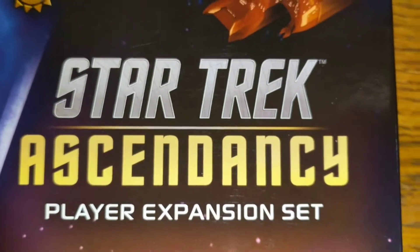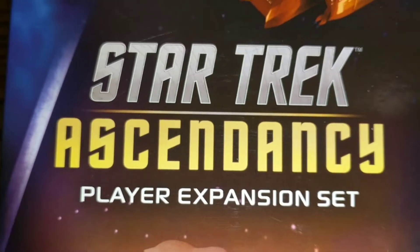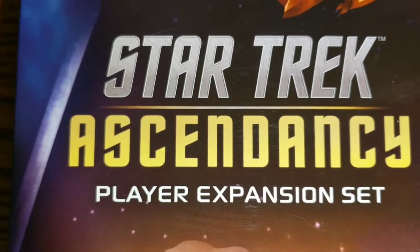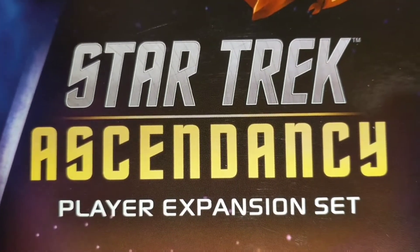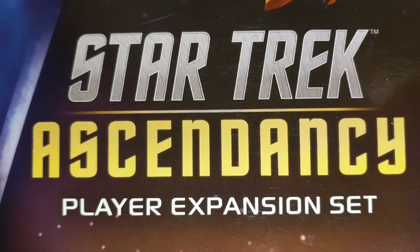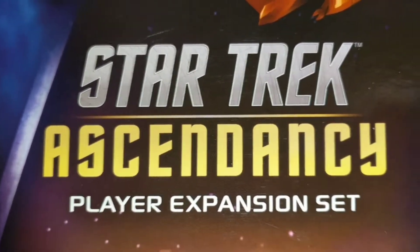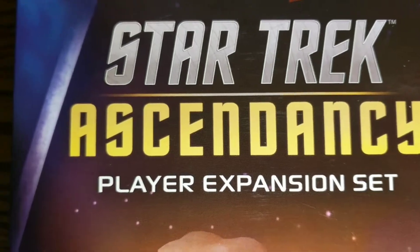Welcome — this is a follow-up video to the unboxing videos I did a week or so ago for the two-player expansions for Star Trek Ascendancy: the Ferengi one and the Cardassian one. Some feedback I received was that people were asking about the specific models since I didn't really show them off very much, so I thought I'd do a quick video to show you the models in both expansions. I also want to address the components and compare them to the ones in the base box.